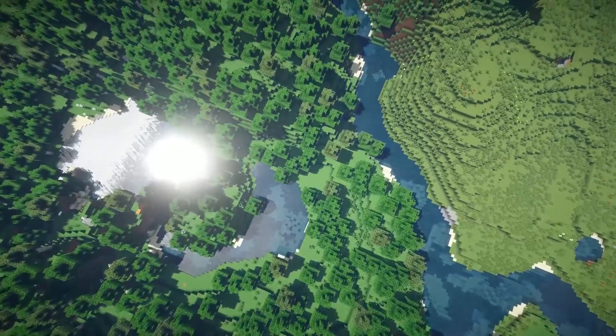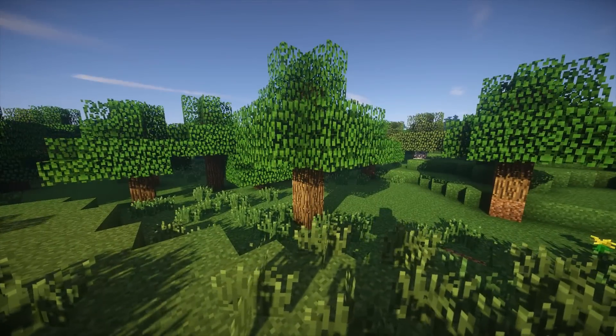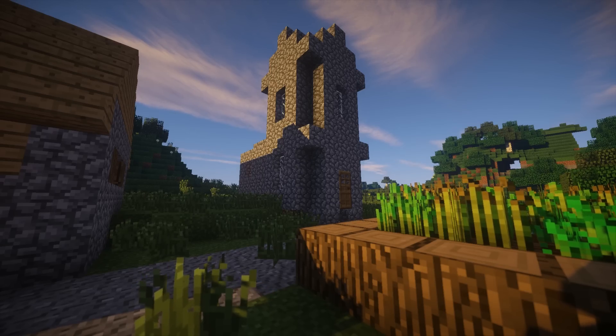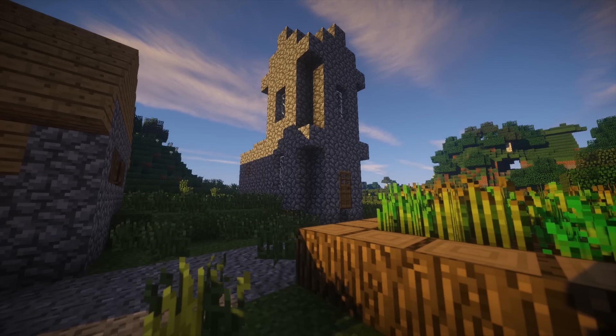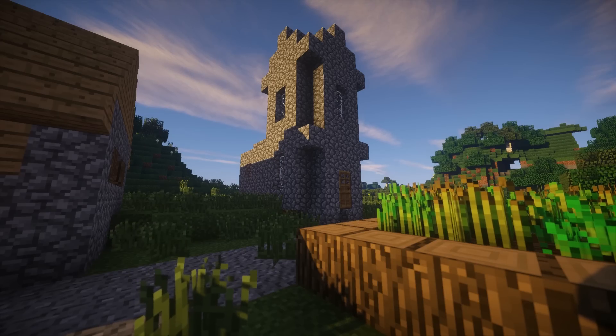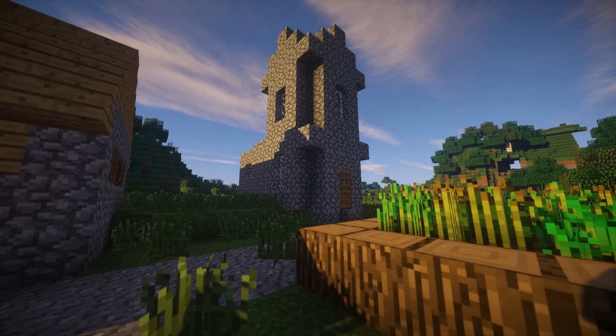For starters, a typical tree is 7 meters tall or 23 feet. A villager structure is 11 meters tall or 36 feet. If you were to jump off this building, it'd be like jumping out of the fourth floor window of a building — but for Steve, this isn't a problem.